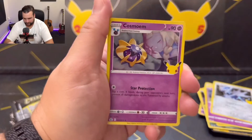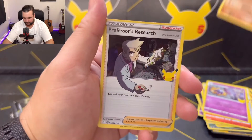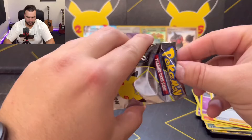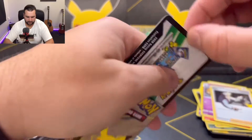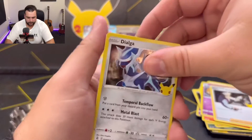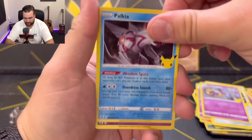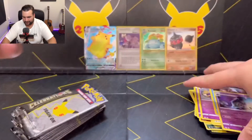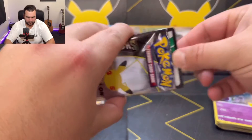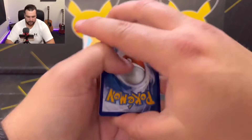Cosmog, Claydol — we've already pulled that — and Professor's Research. I feel like Claydol is extremely common, well, extremely common for me anyway. Dialga, Cosmoem, Palkia, and Lunala — again, all already pulled. That's okay, we've still got plenty of packs to open. We're going to get through it.